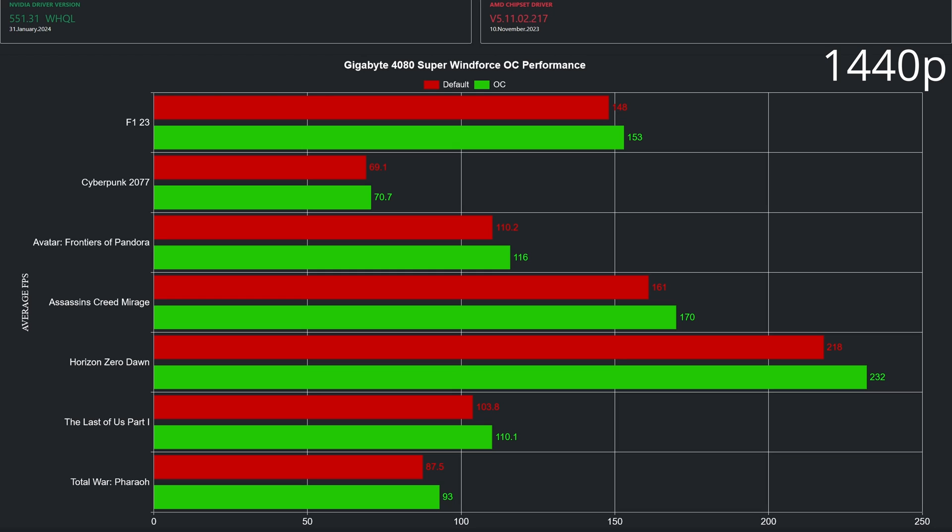Looking at Cyberpunk 2077, that difference can be attributed to margin of error, as the difference between the default result of 69.1 and the overclocked 70.7 could not be felt, at least by me. In F1 23 we jumped from 148 to 153. In Avatar from 110 to 116. In Assassin's Creed from 161 to 170. In Horizon Zero Dawn from 218 to 232.